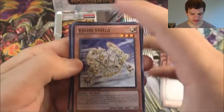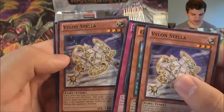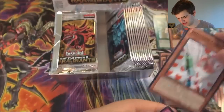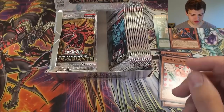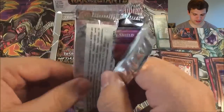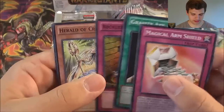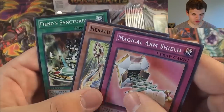We have a Vylon Stella, Gilosaurus, Shattered Axe. A Vylon Stella again for our mosaic rare. And a rare Injection Fairy Lily. Man, I love these sets — there's so many awesome cards. I don't know about the whole Mosaic Rare and Star Foil thing, but I definitely like that there's a ton of amazing cards in these sets. Magical Arms Shield, Gravity Axe Brawl for our mosaic rare, Reckless Greed for our rare. Herald of Creation, Magical Arms Shield — nice.